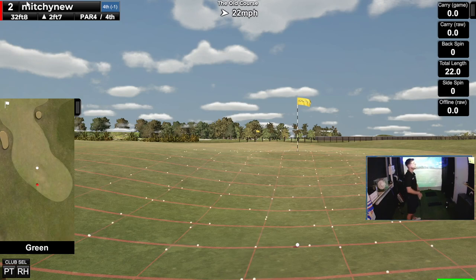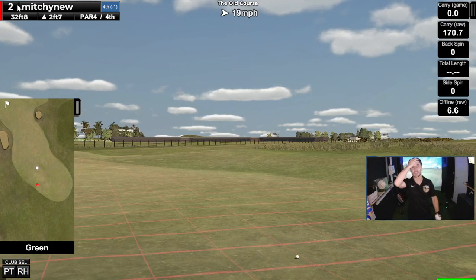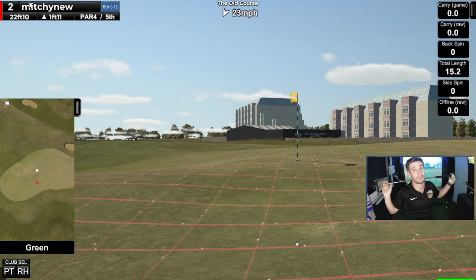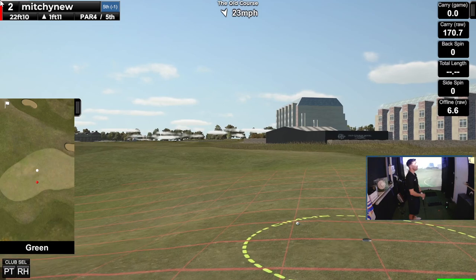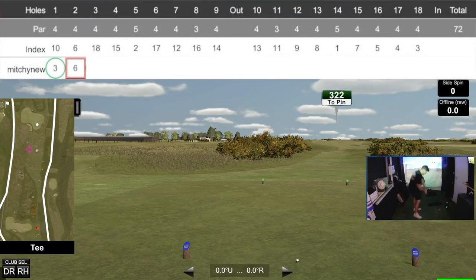One bad putt isn't going to ruin my good start — worst case I'll lag one up the hill and make a bogey. You have got to be joking me! What are these pins? I'm going to four putt the second green. I'm glad that stayed in there — I thought it was off. That was horrendous. That's just naivety at its finest with the pin positions, Mitch — greens like St Andrews. After an amazing start I screwed it up. A double on the second had me pinned back to one over for the tournament.